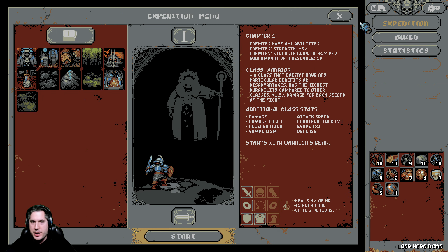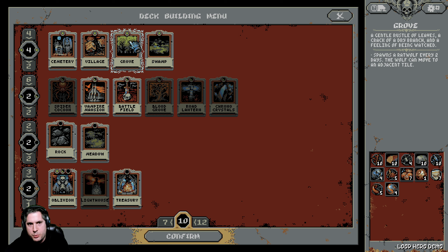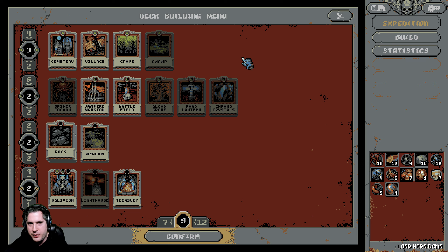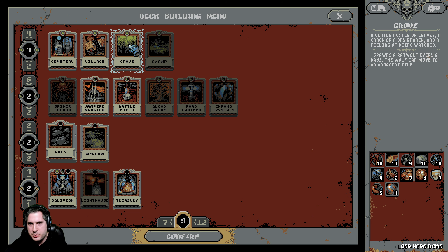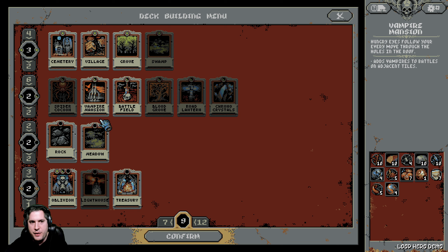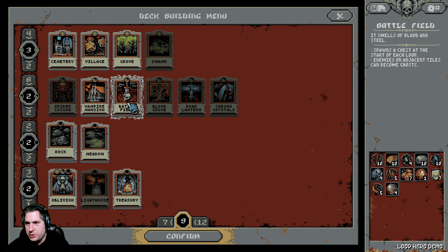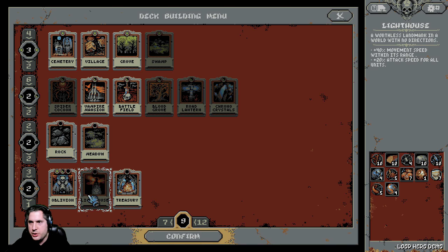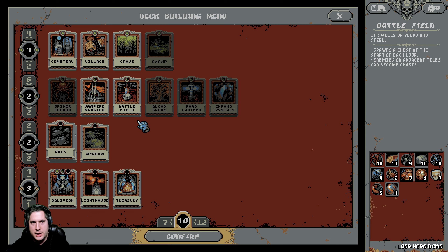If I want to do my expedition, I can actually choose what cards I want. Like, I don't want all lethal healing effects, so I'm getting rid of Swamp. I'll keep the Cemetery, the Village which heals me, the Grove which gives me some additional resources if I run through it. The Vampire Mansion helps me ramp up the difficulty, the Battlefield helps me get more gear faster. Let's go in with these nine cards here. I could use a Lighthouse — great, increases movement range.